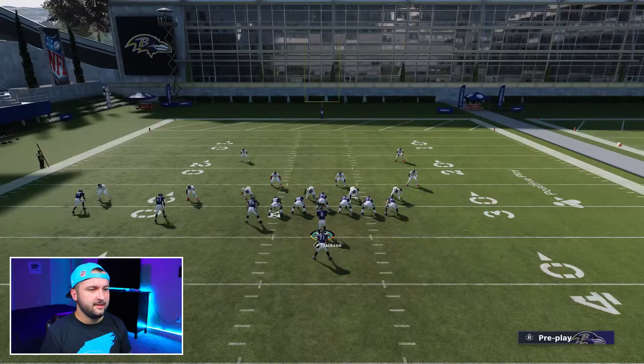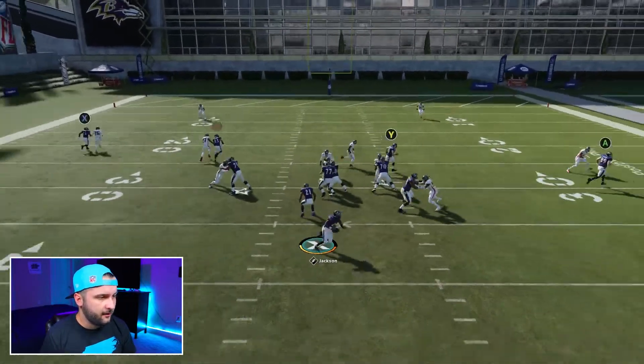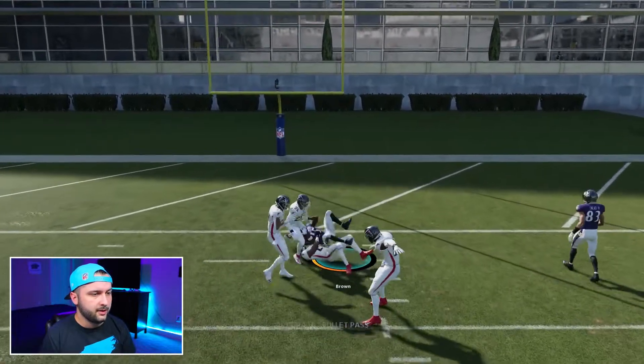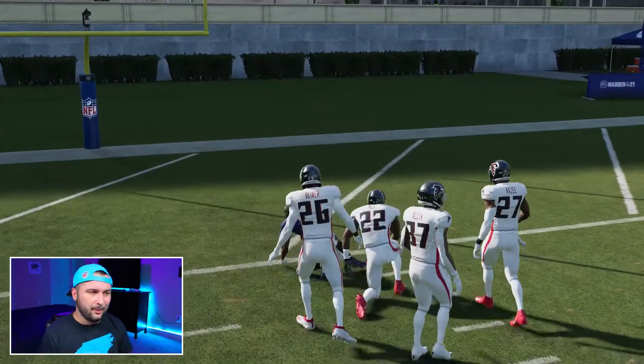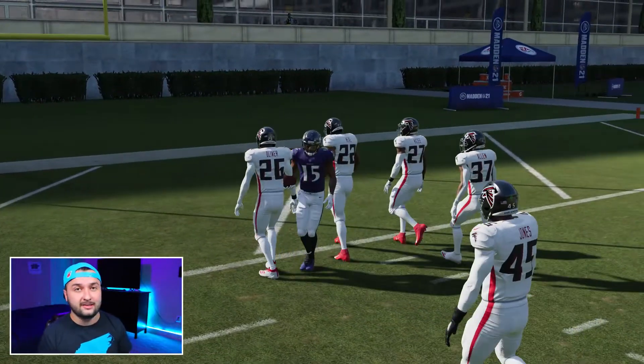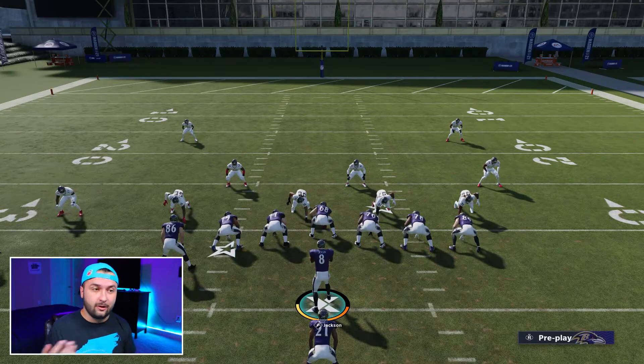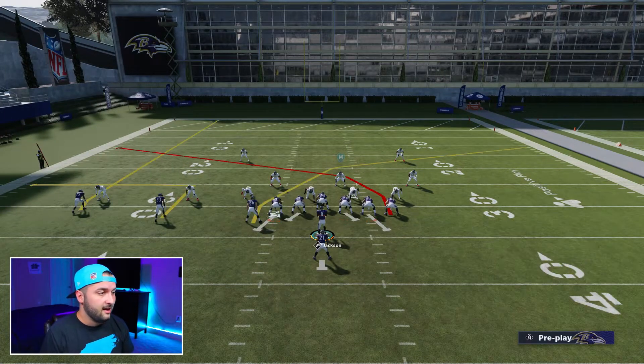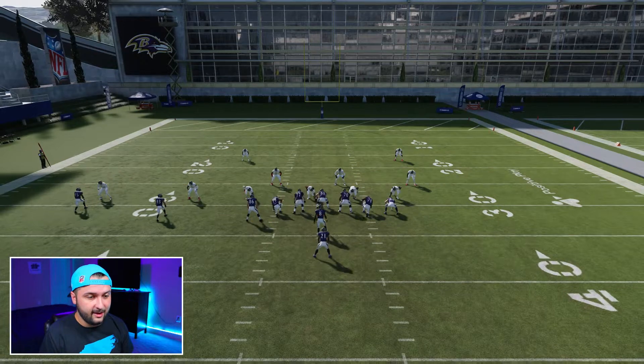Man really shouldn't be that hard to stop out of this formation. Any crossing routes, slants, out routes — that's what you want. Just don't come out trying to run streaks — you're going to get boxed in on man like that. Any man-beating route works well here.